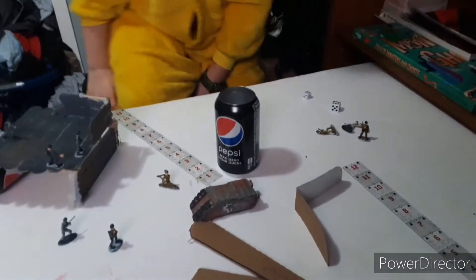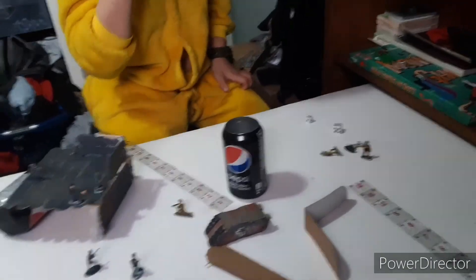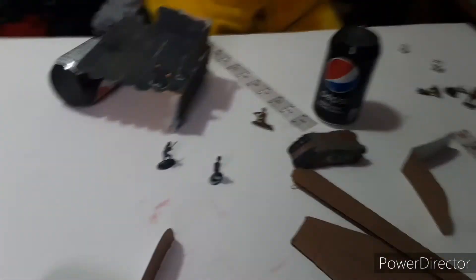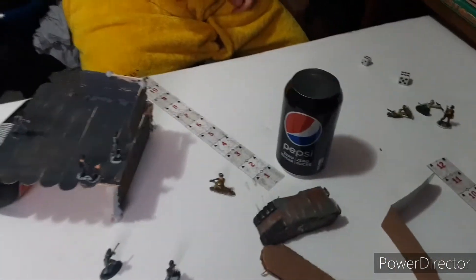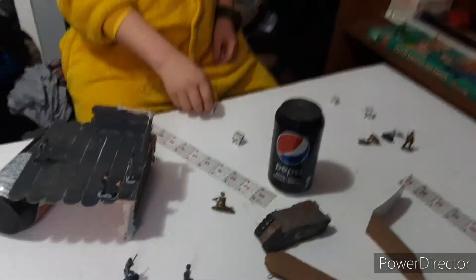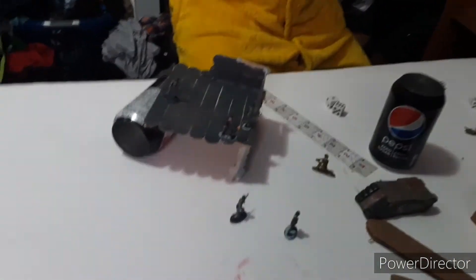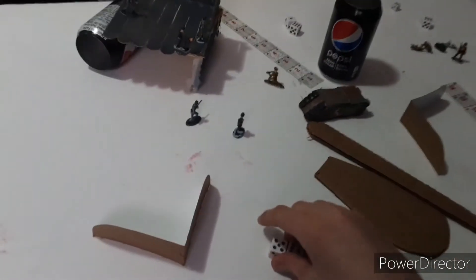Rolling two dice trying to get threes — both hit! Now your PS is three against my armor of four, so you're going to need ones — instantly get that. PIS of one against my save of three, so I'm going to need fours — yes, I get that. Lucky!